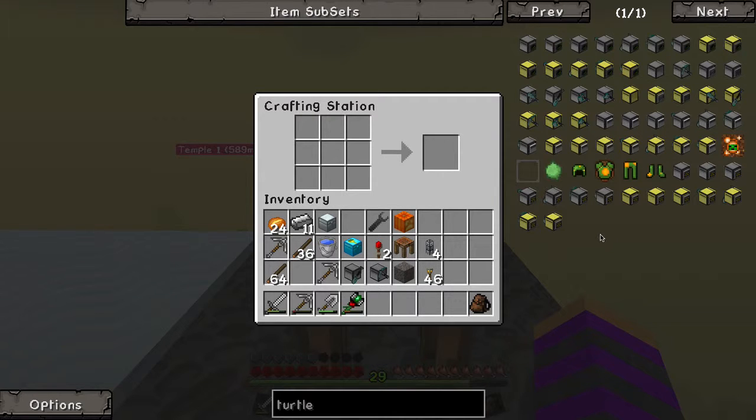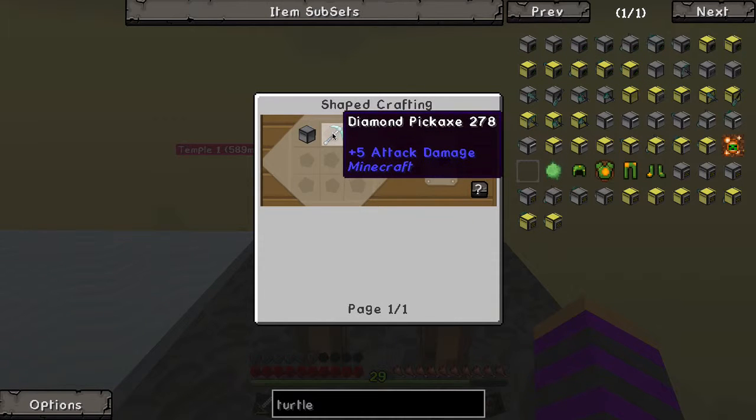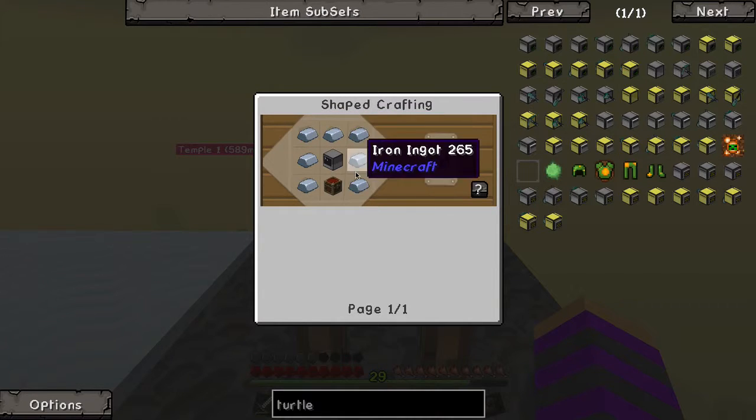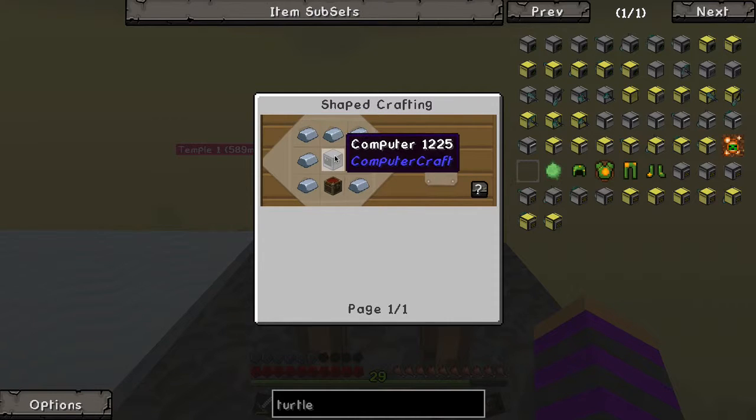I lost it — there it is. You can see it's just a normal turtle with a diamond pickaxe. I'm drowning in diamonds so it's not an issue. How do you make a turtle? You click on that and it's just iron ingots, a chest, and a computer.